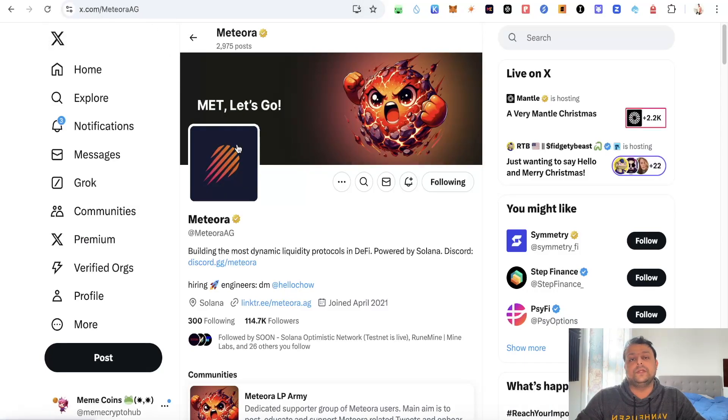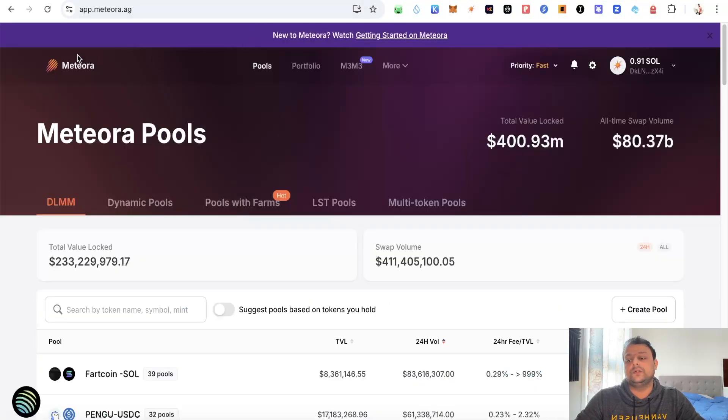For farming the Meteora airdrop you will need to have a Solana wallet. You can either get a Solflare wallet, Phantom wallet, or any other wallet that you are using on the Solana network — there is Backpack wallet also. My personal favorites are Solflare and Backpack.